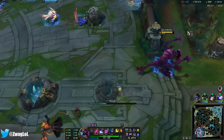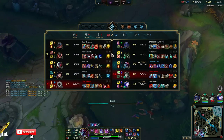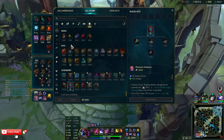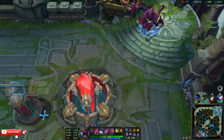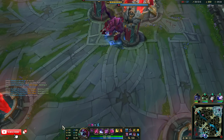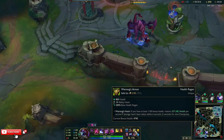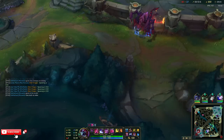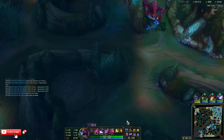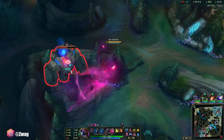I got full build. We may make it there, but we gotta be careful — if we get aced right here, they're gonna get Elder and could potentially win. War Mog's. This is giving me an extra 95 ability power. Oh my — 155 AP from that. Our ult's dealing 1,470, so almost 1,500 damage. And I have 6.7k health with 700 AP.